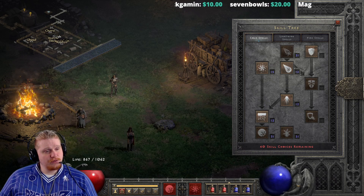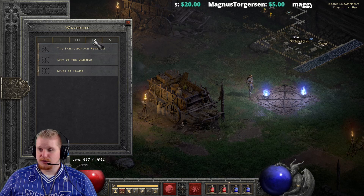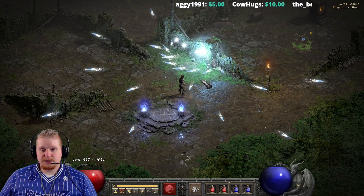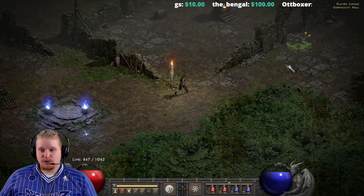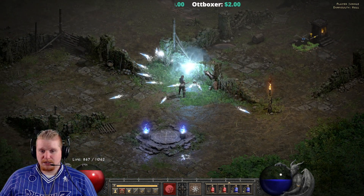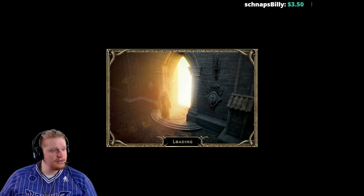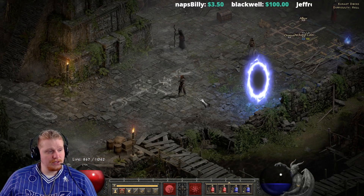There is an issue where if Frozen Orb hits an obstacle it will be destroyed upon collision. Frozen Orb emits bolts for its entire duration until it explodes, so if it hits a wall or an immovable object it immediately stops and emits its final ice bolt nova. This nerfs your damage significantly. Let's go to Flayer Jungle to demonstrate, since there are obstacles all over the place there.